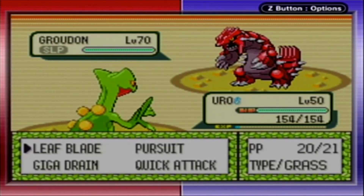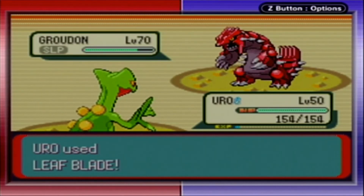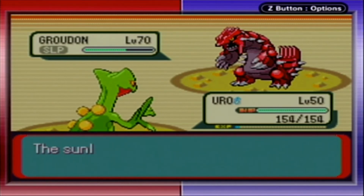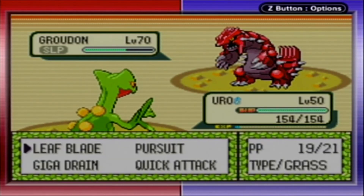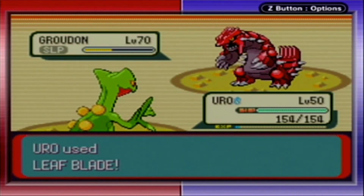Why do you gotta be like this? I just want to catch you — I just want to put you into a tiny ball, probably about the size of your pupil, but it would be comfy. Hopefully.